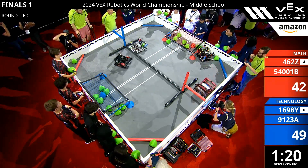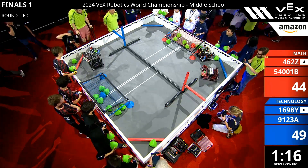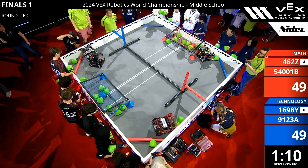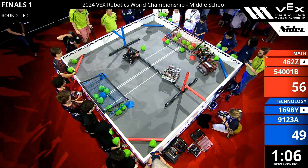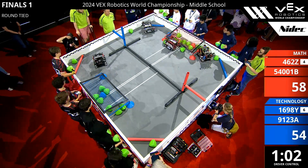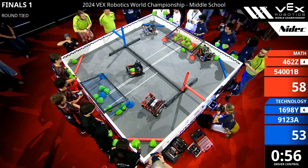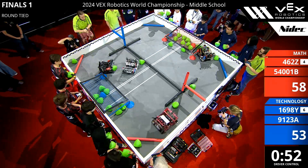Looks like we might have a robot stuck on some tri-balls. We see 5-4-0-0-1-B with a tri-ball in hand, making their way around and dropping off into the red alliance goal. We see defense being played — 4-6-2-C trying not to let the blue lines score into their goal, taking that loose tri-ball and dropping off into their alliance zone instead. Blue alliance 16 to 98 Y goes up and over that long barrier. We see red alliance take that tri-ball and put it back over on the red side of the field.